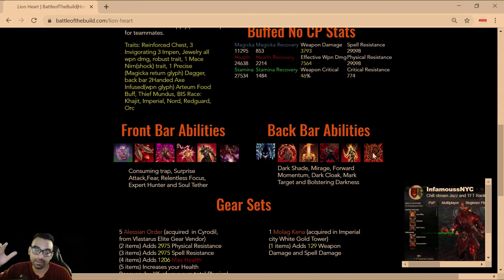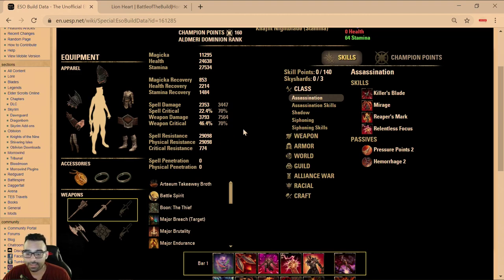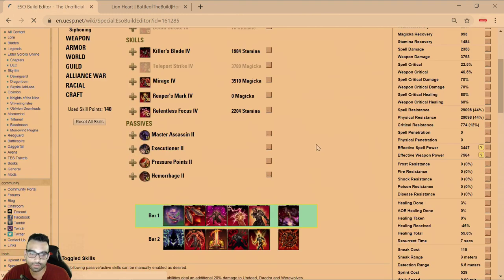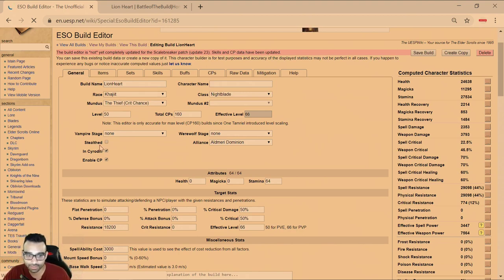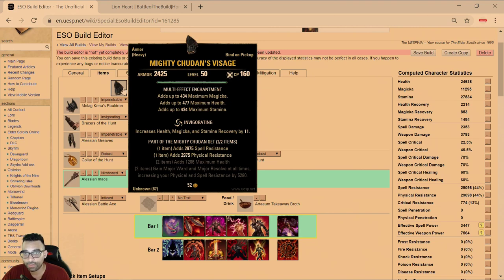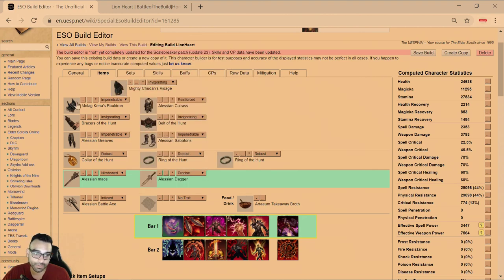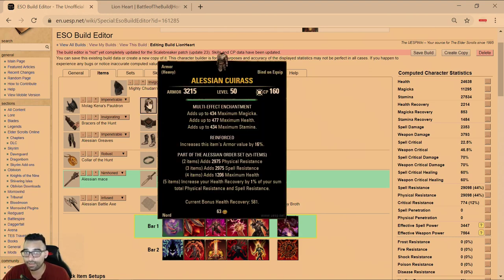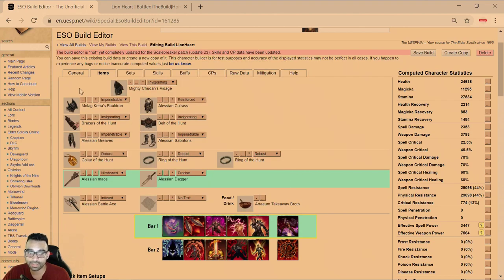This build is designed for small-scale play in no-CP as well as battlegrounds. I recommend Khajiit — all points into Stamina, running the Thief mundus stone. For gear traits, I chose one Mighty piece and one Invigorating piece. If you feel you need more Impen, go for it — it's entirely up to you. One Kena piece for extra weapon damage with Impen. If you're ever using a heavy chest, always go Reinforced; use Tri-Glyphs on large pieces.